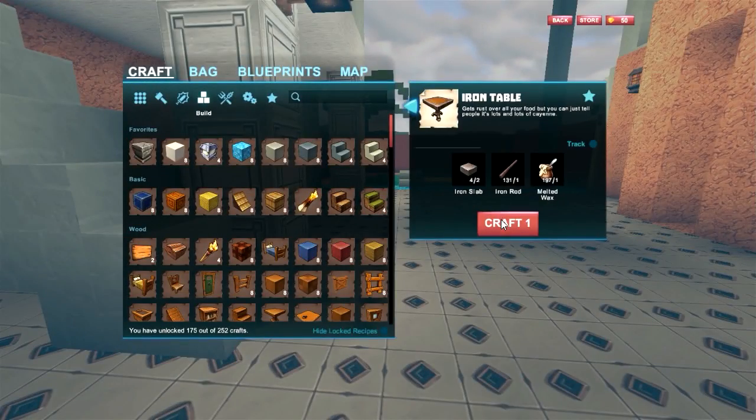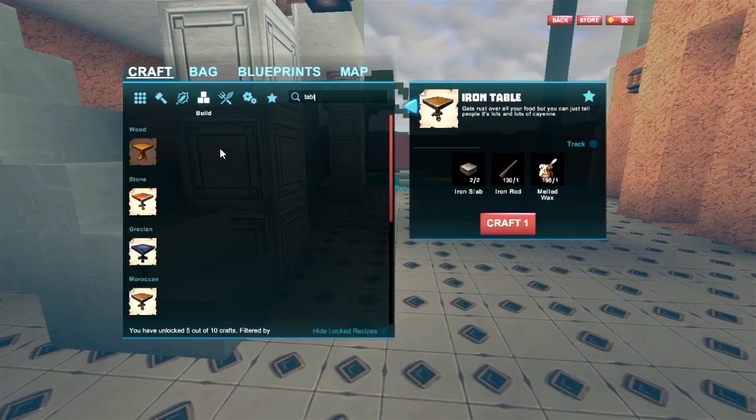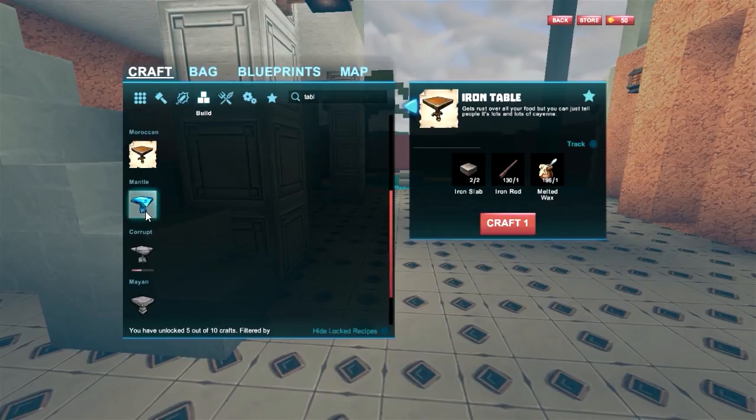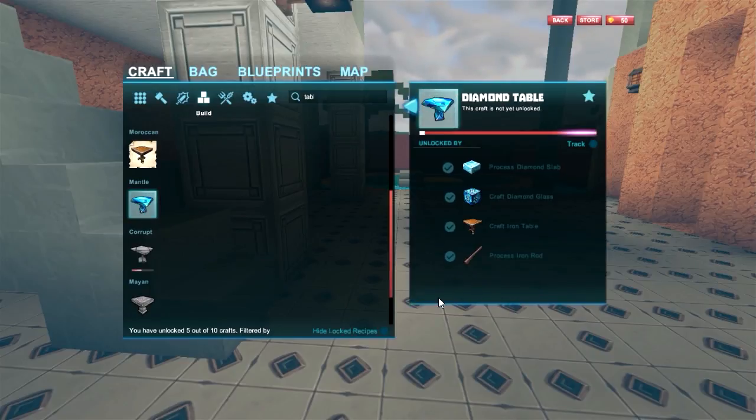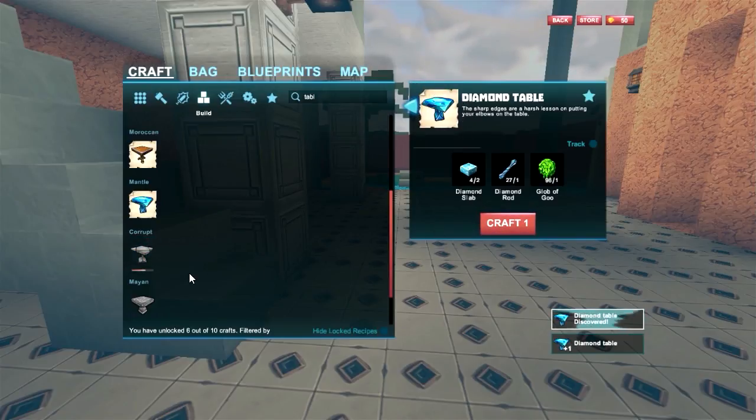Let's do an iron table. Alrighty, let's table. Now we can open this one. And we've got to do... let's do that one. Diamond table.